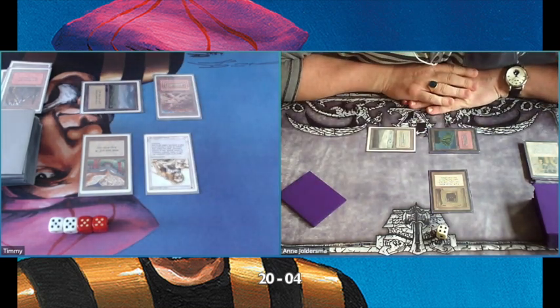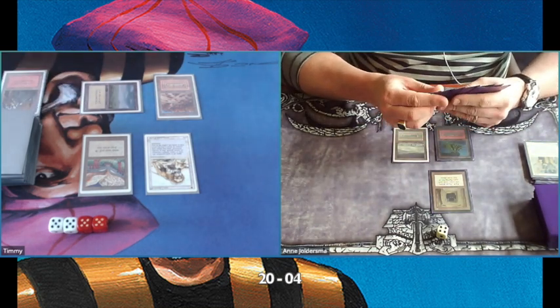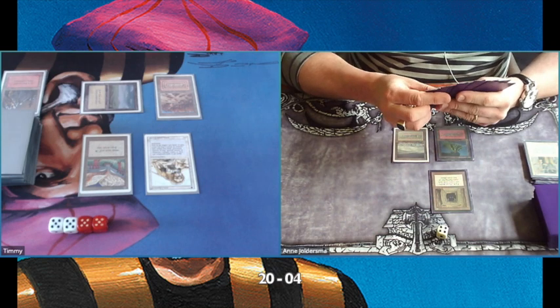I'm playing another Savannah Lions — that's good, that can help. And maybe I can find a Lightning Bolt within the attack of the Savannah Lions, and that would be enough to win this game.